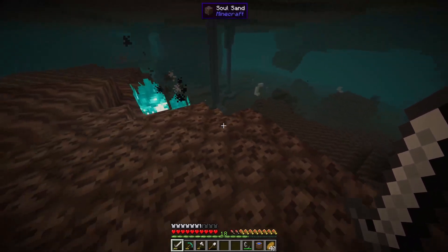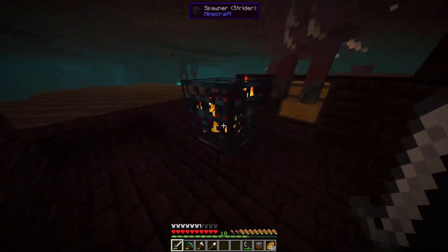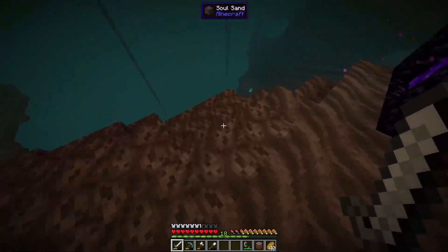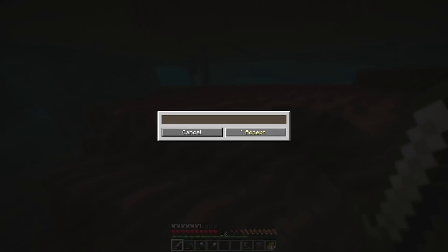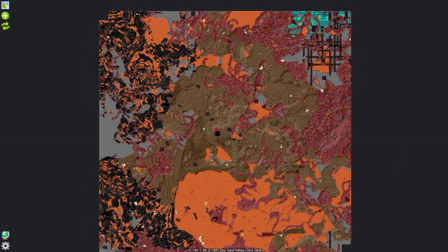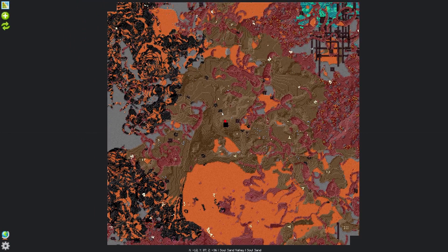These aren't hostile — I don't even think if I attack them they're hostile. There's no down — okay it's not even a fortress, I got excited over nothing. On the map — let me just add a waypoint — there's a fortress over here, and another one over here. Seems like it's all soul valley.